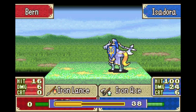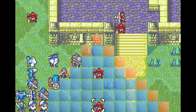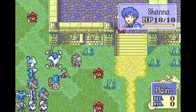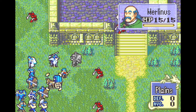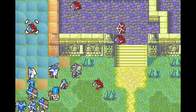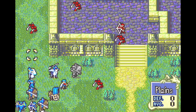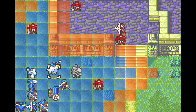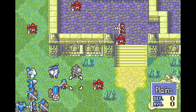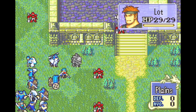I think that EXP glitch only happens when Isadora is getting attacked and not on player phase. And this guy would have 1, 2, 3, 4, 5, 6 — so you'd be able to hit to cap. This guy has 1, 2, 3, 4, 5, 6 — so you'd be able to hit to cap.